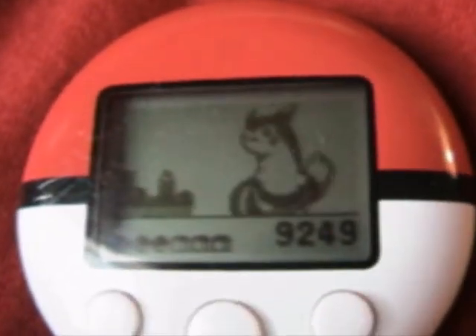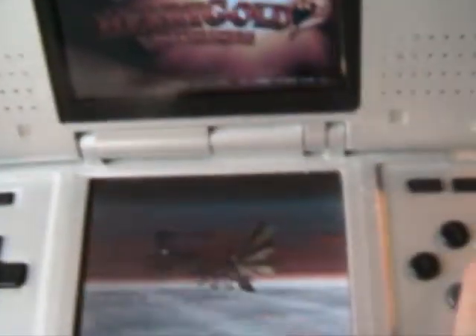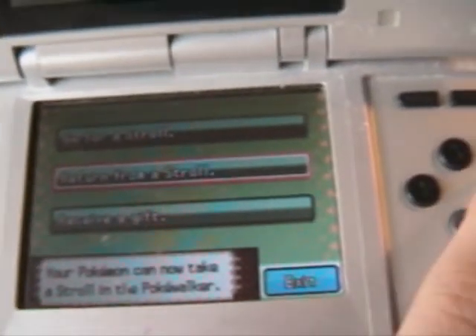Here's my HeartGold and my Pokewalker. I go down to connect the Pokewalker, connect it, and a Pokemon joins me. I click Return from Stroll, then go to my Pokewalker and select Connect — now it's connecting.